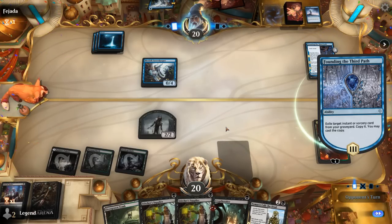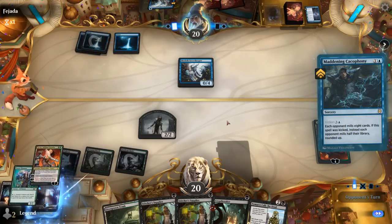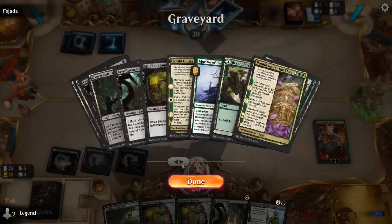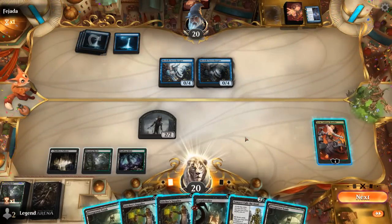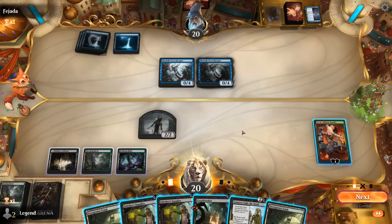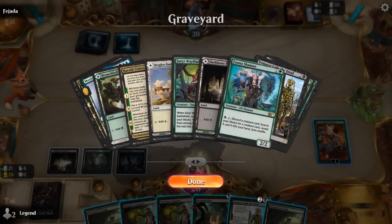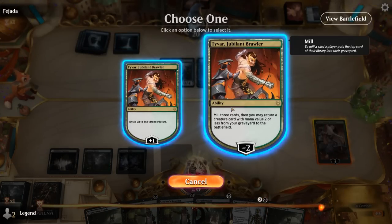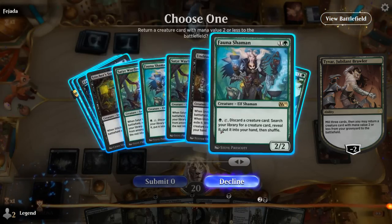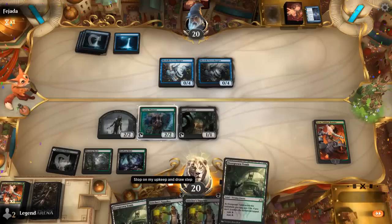Overall, this Rube Goldberg machine of a deck is pretty satisfying once it goes off. We managed to combo off several times today, mostly against blue-red decks which you'd think have the most interaction between counter spells and removal. The combo is resilient — lots of ways to assemble it, with Tyvar getting back Tragic Poet and letting us activate Fauna Shaman right away. It's mostly the faster aggro decks that can kill us before we set up, since we're resilient but not the fastest combo deck. If you've got the cards, it's just fun to watch it all happen.